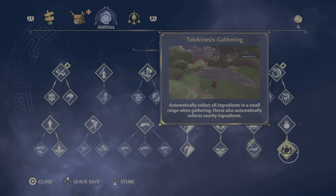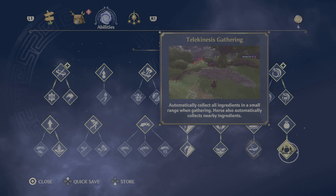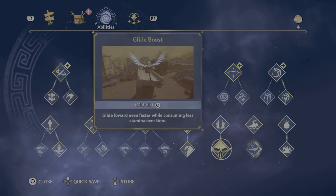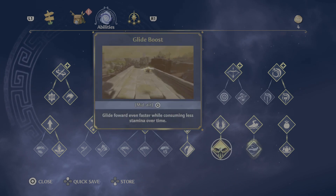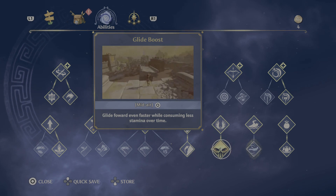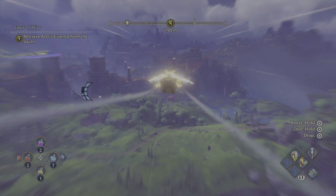Before we do, there are a couple of skills that'll help us out. Make sure you grab Telekinesis Gathering — that's going to let you gather more than one item, save you a few clicks and a little time if you're really trying to speed run it. Also grab Glide Boost. This is something you're going to want for the game in general — it lets you fly a little bit faster, a little bit further, and use less stamina, so we can get to the grove without having to walk.